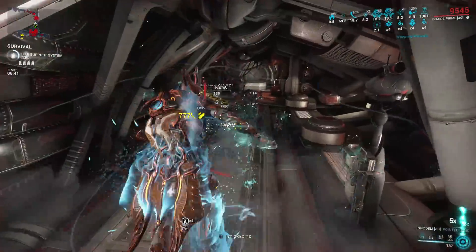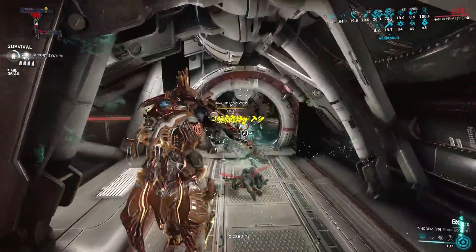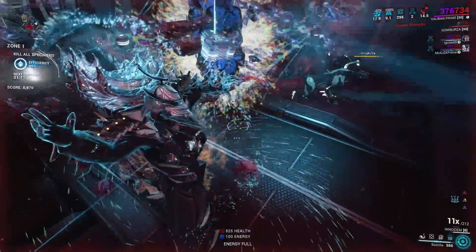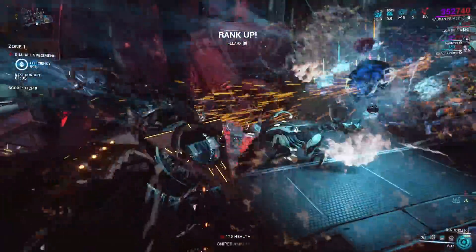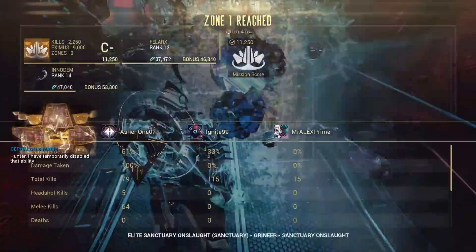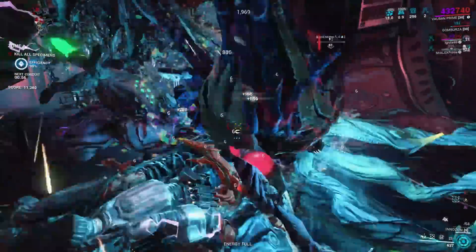After that, it's time to evolve the weapon. When newly acquired from the Foundry, players must acquire 100 kills with the Innodem to gain access to its Incarnon Transformation, which is its first evolution. You can do this by simply going into low level missions and killing enemies, or you can go into the Elite Sanctuary Onslaught to complete the evolution requirement and at the same time rank up the weapon.